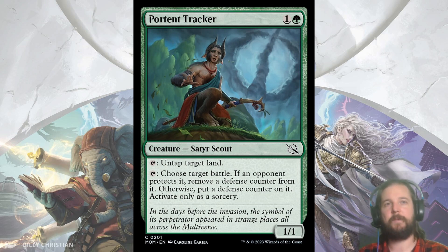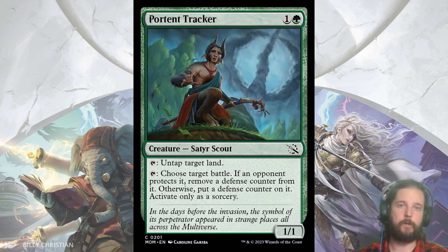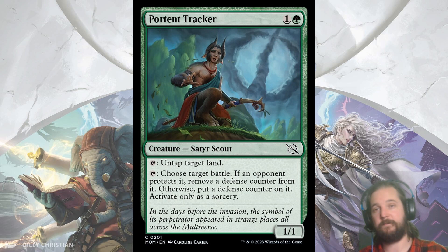Portent Tracker stood out to me. I like 2-mana rampers, especially when they do something later in the game after you've ramped out your hand. You can tap it to untap a target land — it's important to note here that it's a ramper, not a fixer. And then later, you can tap it to deal 1 damage to a battle or repair a battle for one that you are defending.